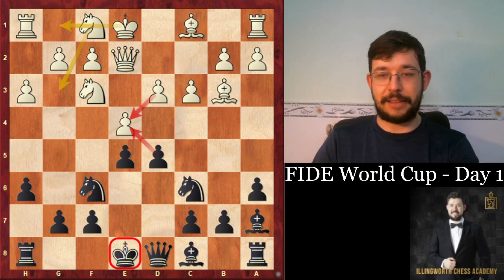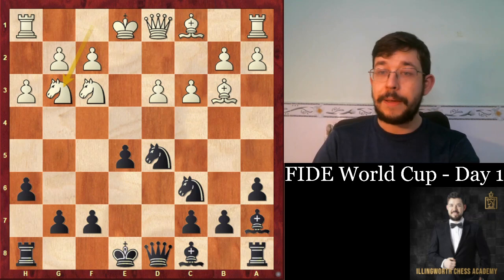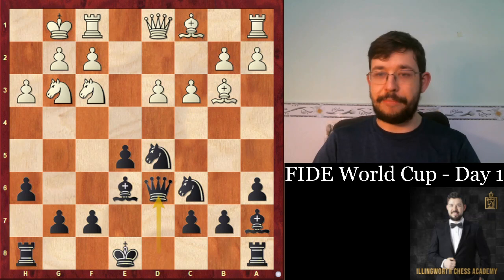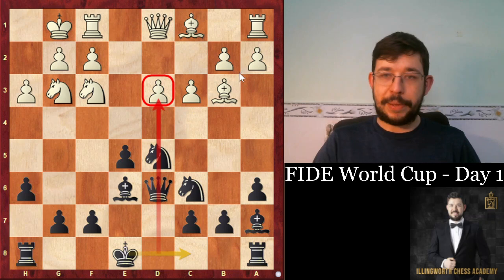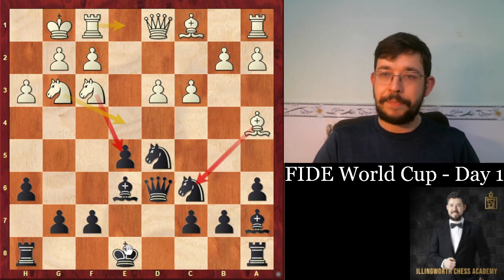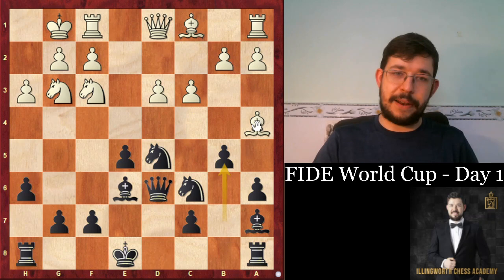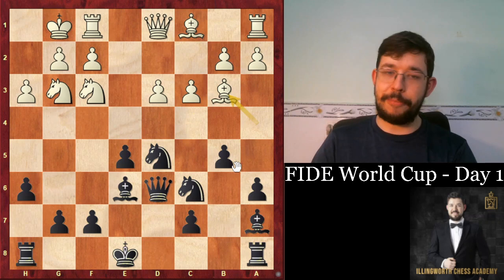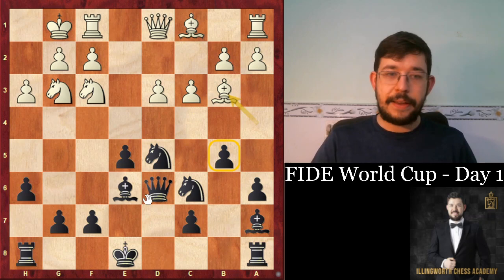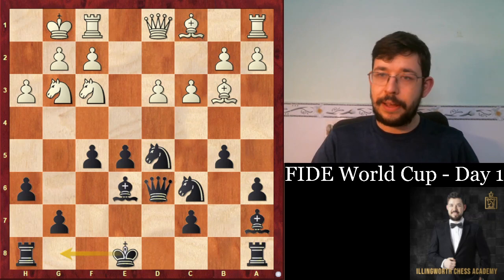The idea behind Nf1 is that with an iron on g3 it supports e4, and when black has played g6 you might later have ideas like g4-g5 for a kingside attack. Then d5 was a very good move by Susa. The normal move for white would be to play Qe2, keep the tension, and after Ng3 and castles get chances to attack the black king.